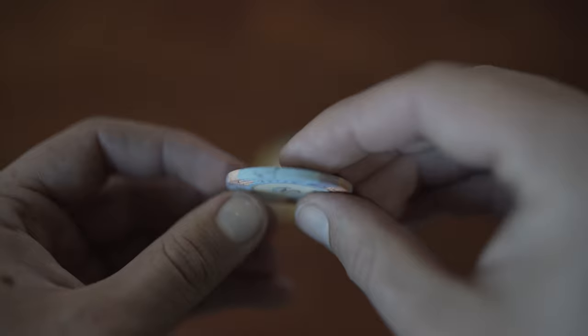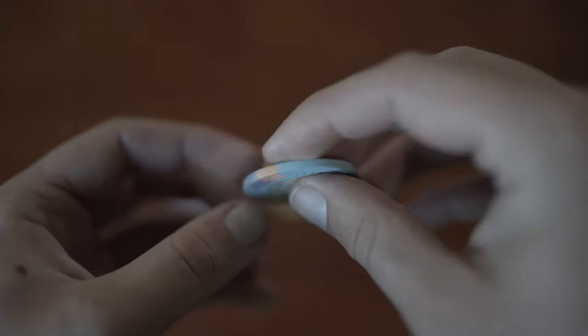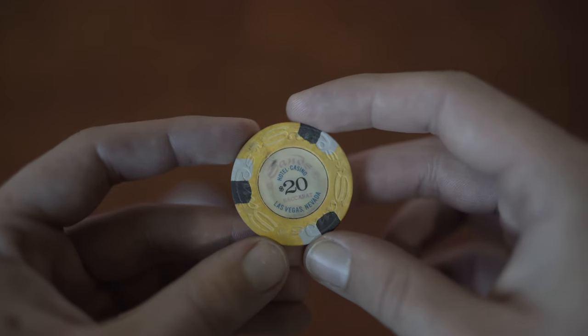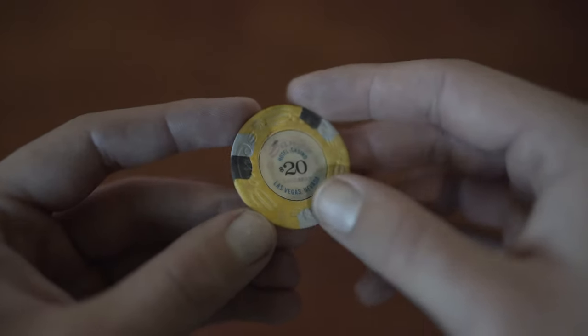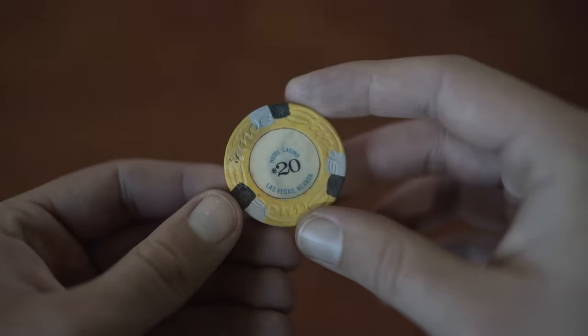The first one was an H&L 5, this one is a SANS Baccarat 5. And here is a SANS Baccarat 20. This one is pretty — it's not terrible, but you can definitely tell it lost color and lost the inlay color of the red.